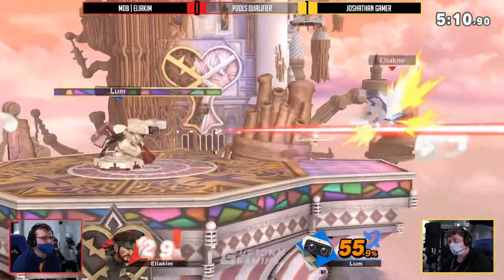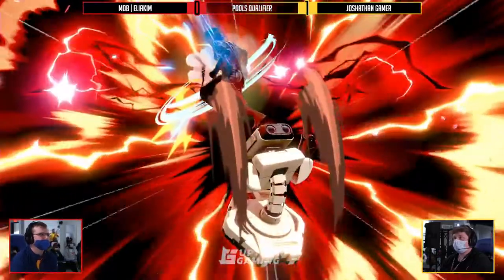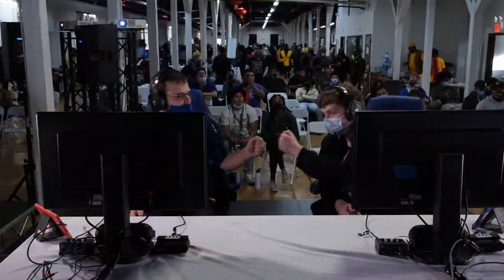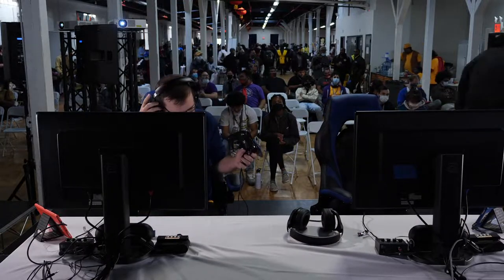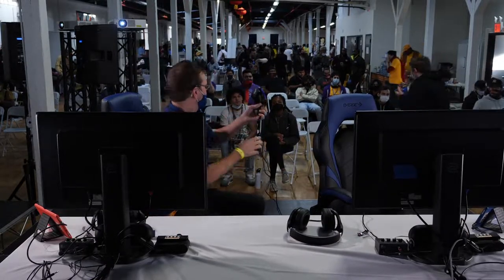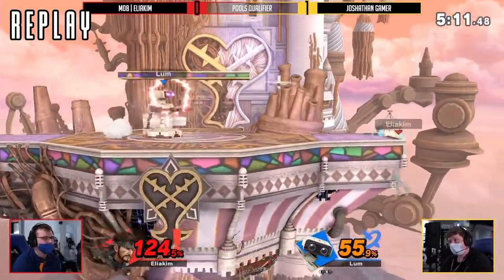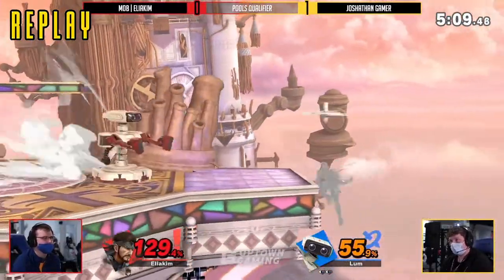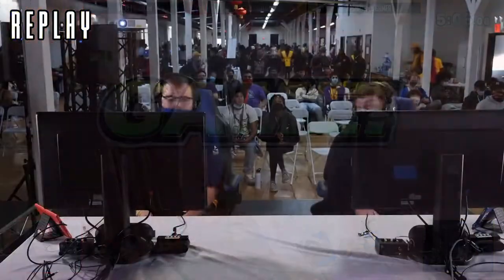Pressure not ending, even from one side of the stage to the other — coast to coast, Joshethan on the hunt to catch with up-air and secure a swift 2-0. That was suffocation that entire game. It just felt like Joshethan was always the one on top of a lot of his projectile play, covering landings, covering a lot of projectiles from his opponent as well.